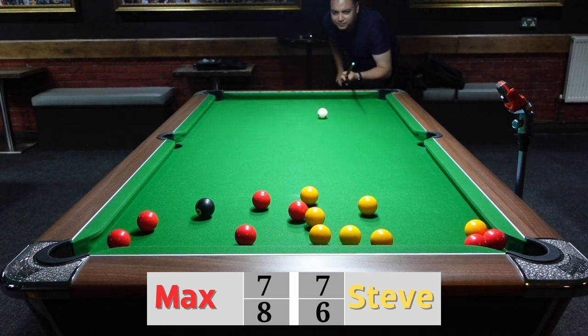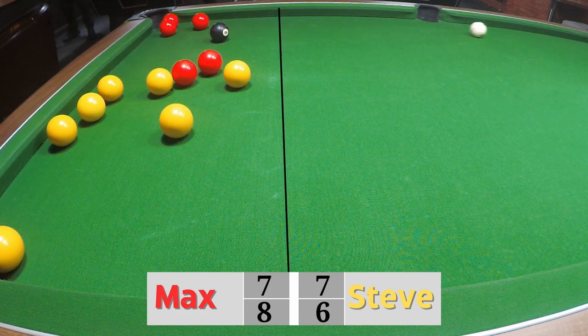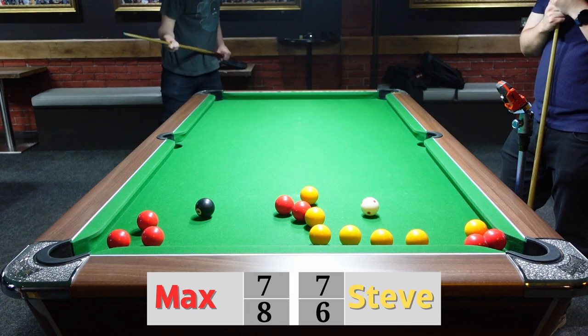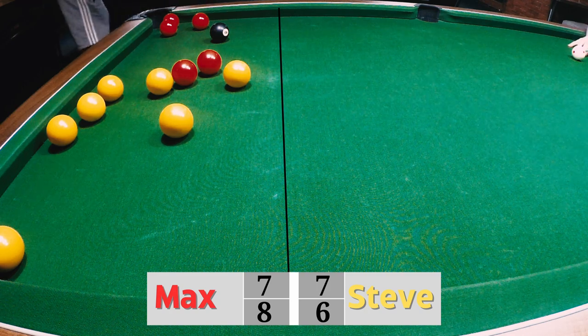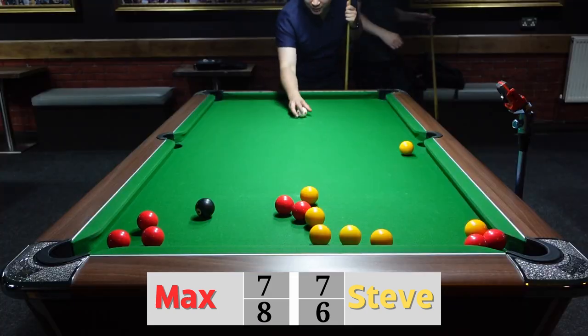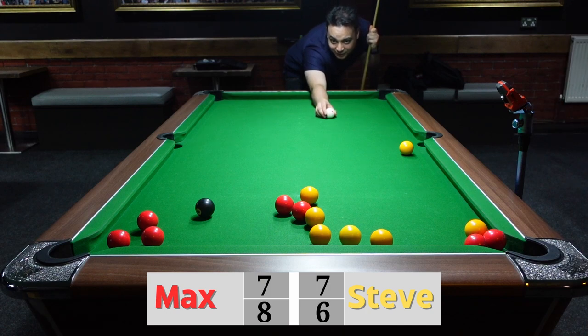We've not seen many draws so far in this series. Which ball would you choose to aim for? That was a powerful shot from Steve and he still avoided the black ball. Max has taken that point — very nice, clean shot, not much risk there. Straight out — Max gets that one, bringing it back.